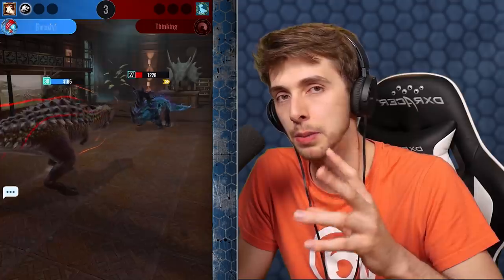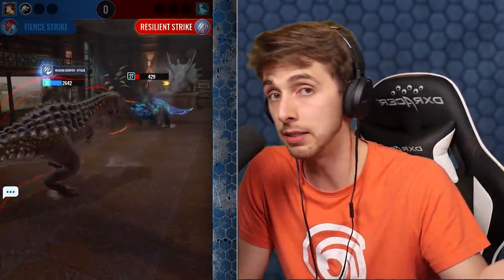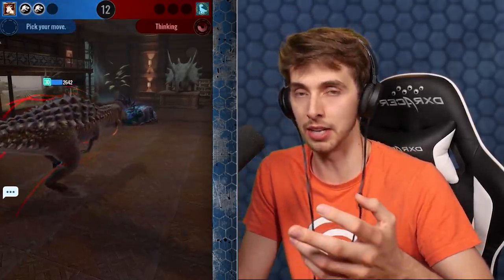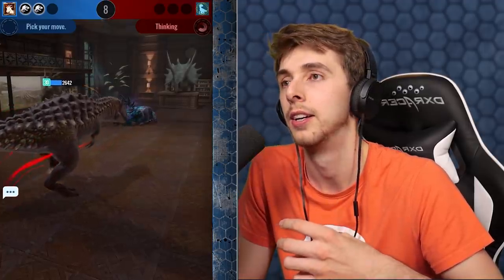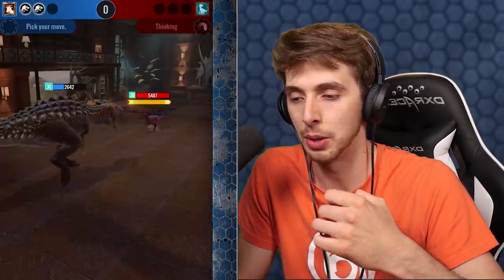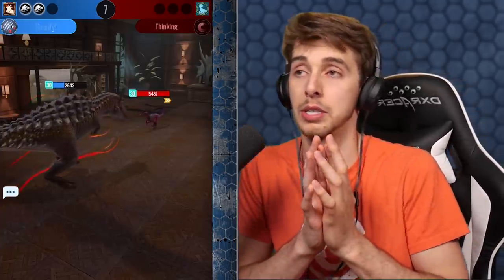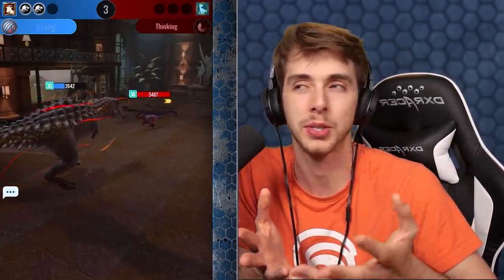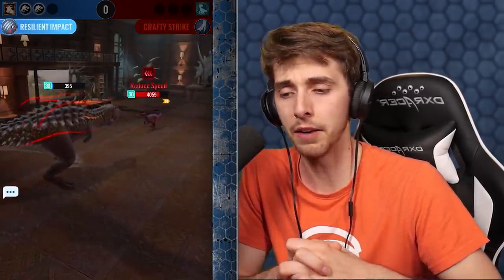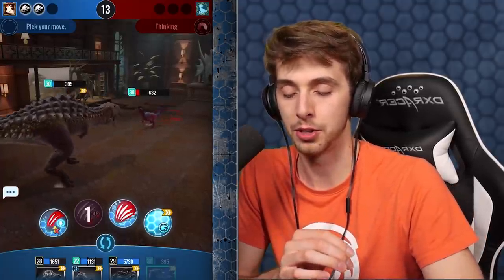I don't think there was anything he could have done - maybe invincibility at the end, or swapped out. If he had something that would come in and do a thousand damage, that could easily finish off the compies. Going second might be better that way - you take the hit and then you do the rally and get your compie back. Maybe going second might be better, but I feel like in this game going first is what you want to do.